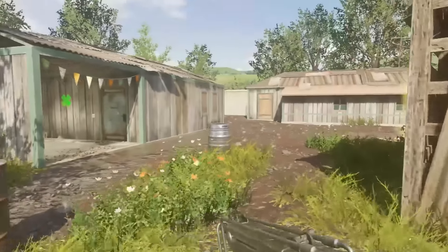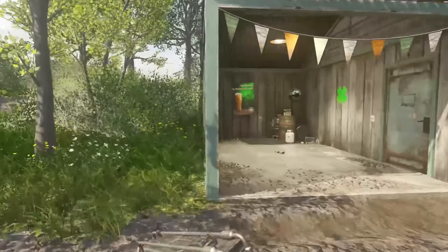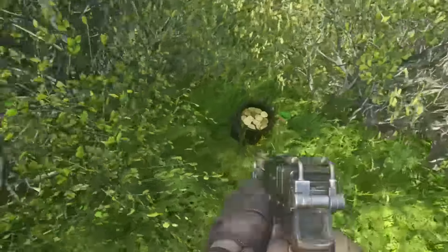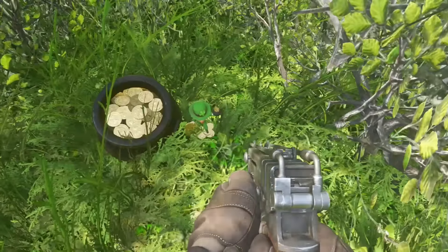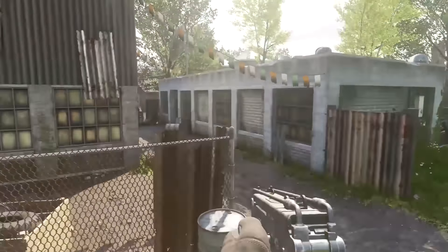The ninth and final pot of gold here on this map is actually going to be in the very back behind this building right here. It's going to have a leprechaun right next to it. Here it is — the pile of gold and the leprechaun, and that in total is going to be nine hidden pots here on this map.